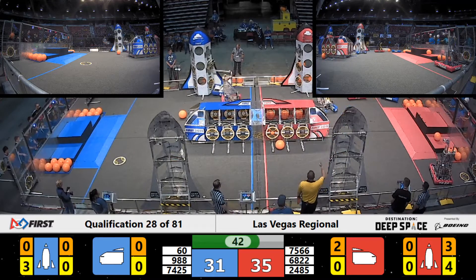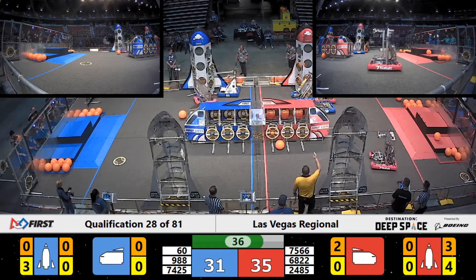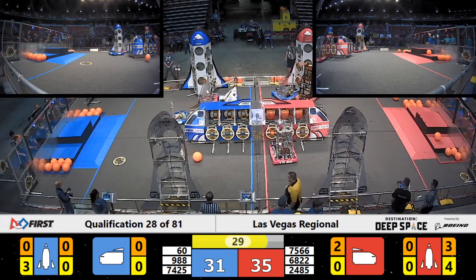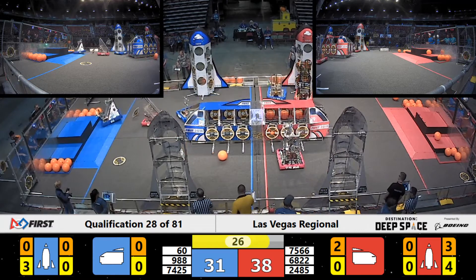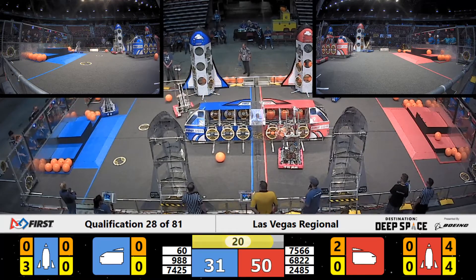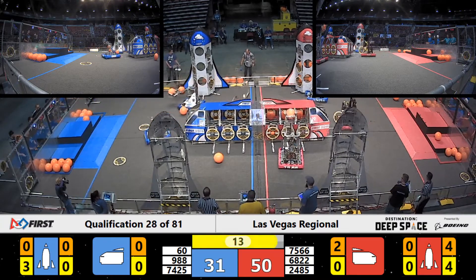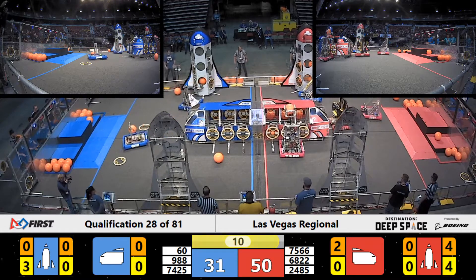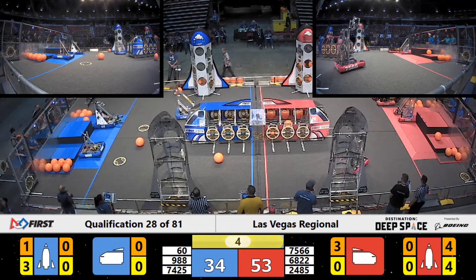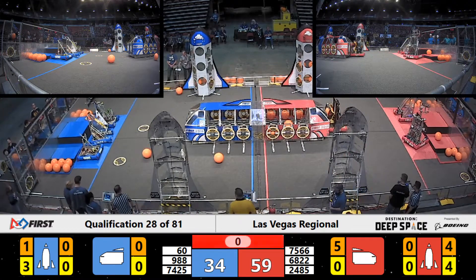Blue Alliance now with two robots on the same opposite side of the field, playing defense against the Warlords. 988 backs away to keep their Alliance from accumulating even more fouls, as the Warlords send another cargo into the rocket. Most of the scoring here has been hatch panel centric for the Blue Alliance. It looks like the Bionic Bulldogs have now picked up a cargo to continue to add to their total. Neobio sends another one into the cargo ship as time runs out here in match 28.